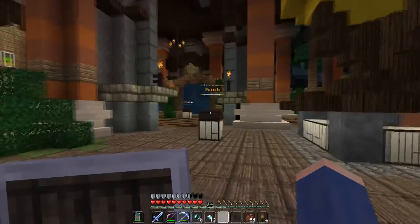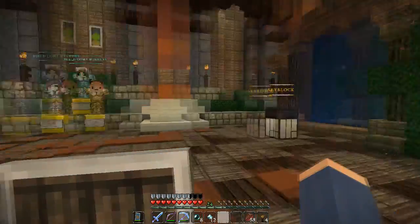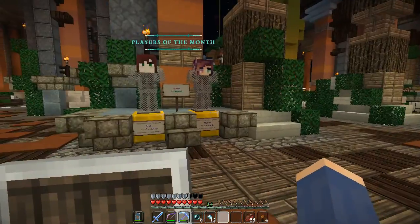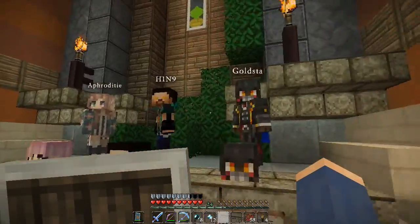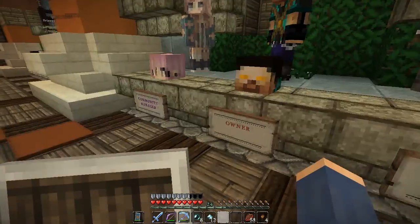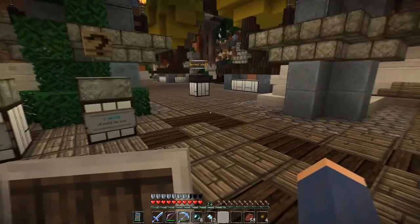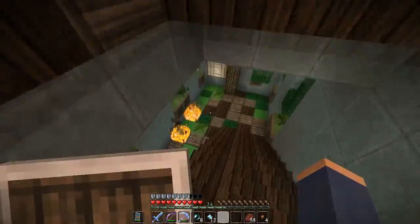Here are portals to the different areas - there's a server hub, creative world, and skyblock, which you can also reach via warp commands. Here are the build competition winners and player of the month. Server stats are available down there. Here's the owner and the administrators - Gold Stud and Aphrodite - and you'll see them on often. Here are the admins so you can see who runs things.